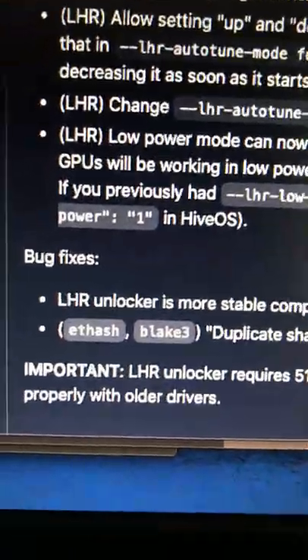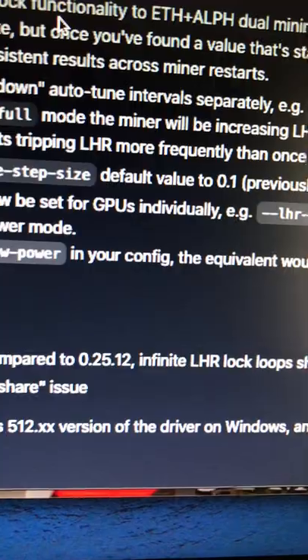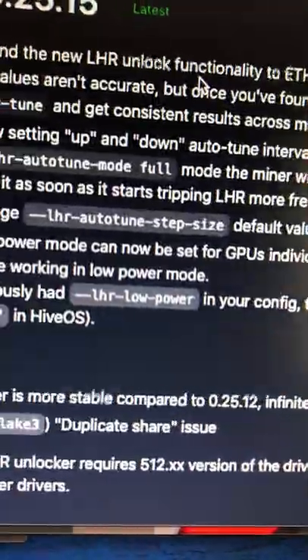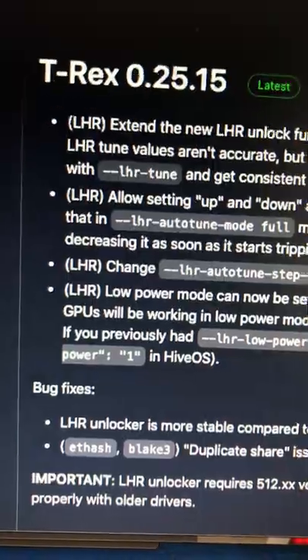Of important note: LHR Unlocker requires the 512.xx version of the driver on Windows, and 510.xx on Linux. It will not work properly with older drivers. Go get it, check it out, and see how it works for you.